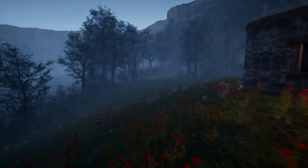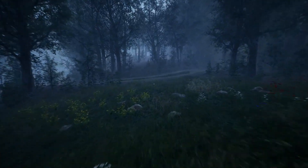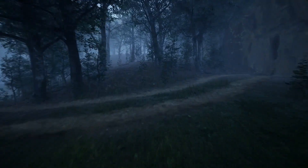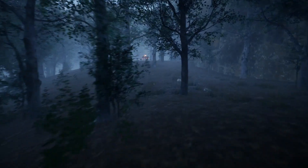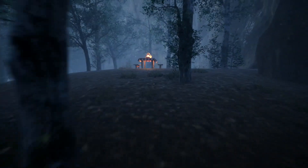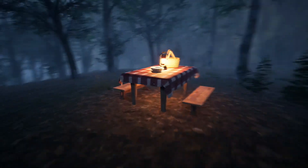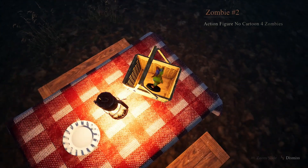Very far ahead you might be able to see a little bit of light — there's a picnic table, and on the picnic table there's a basket with an action figure. Pick that up for an achievement. I miss the picnics we used to have here.